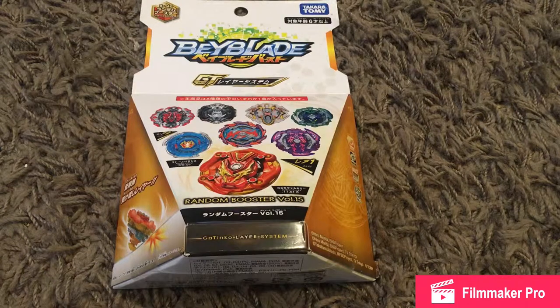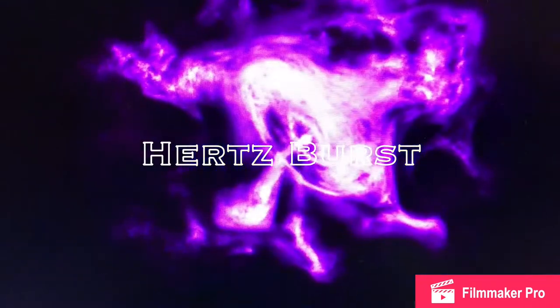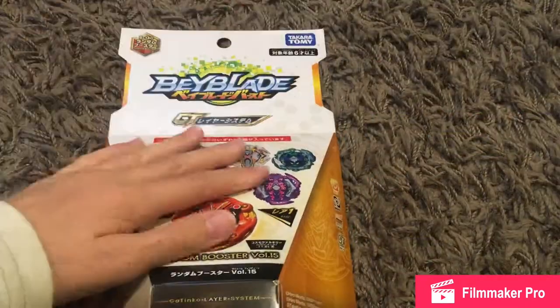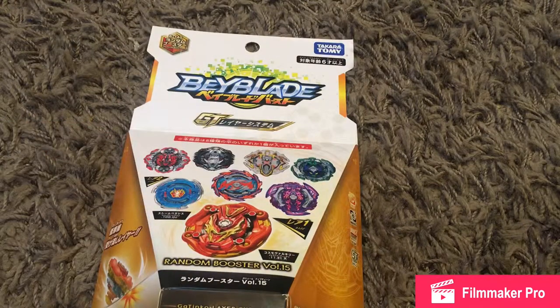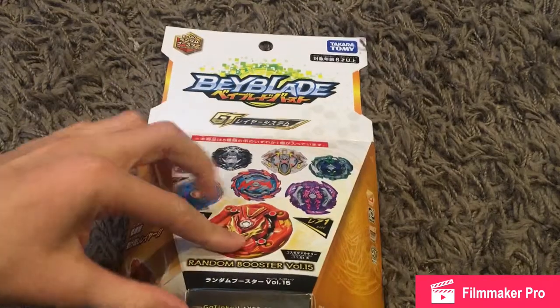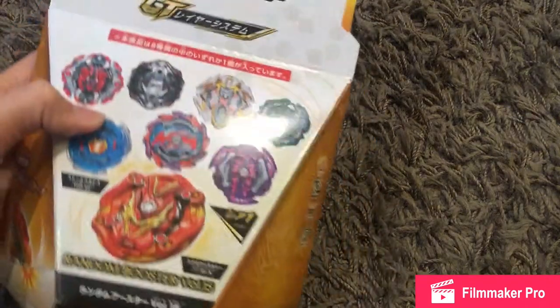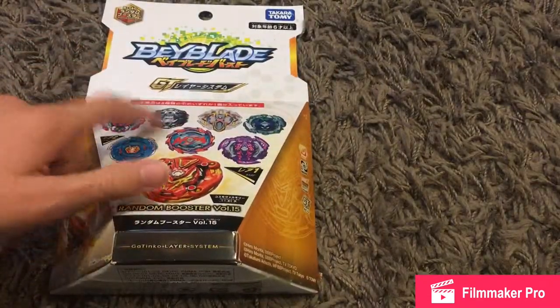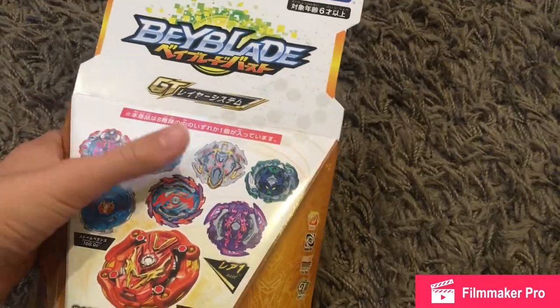Today I'm going to be unboxing the Random Booster Volume 15. The prize bay for this set is Cosmo Valkyrie — that's the first prize. The second prize is Storm Pegasus. Those two are pretty cool, and these four gotcha bays look like they were picked pretty well.